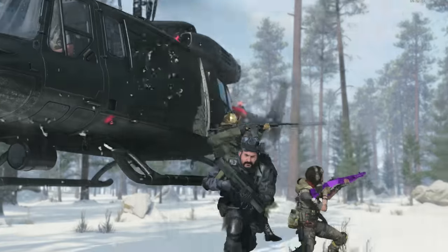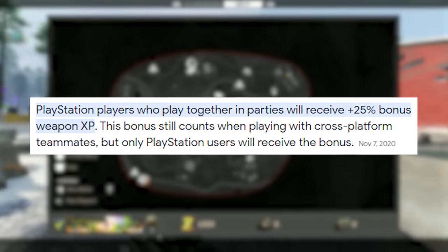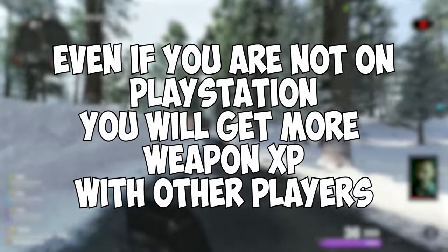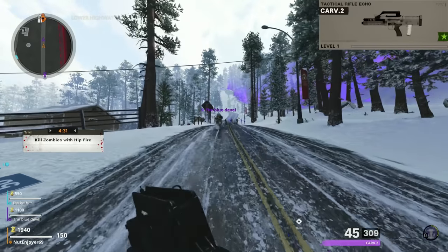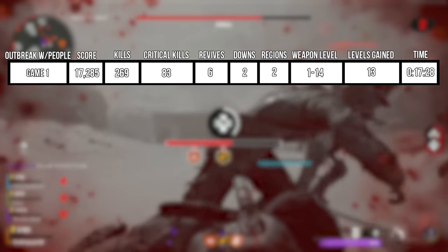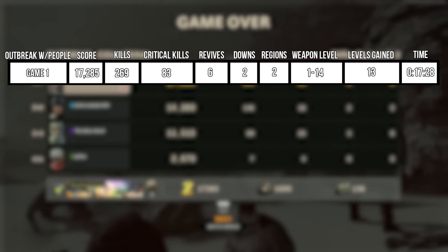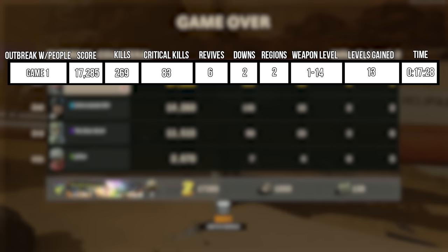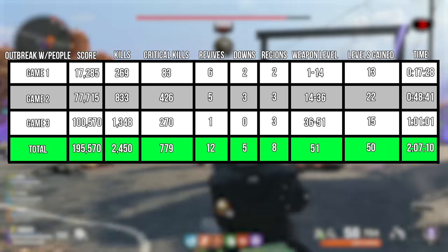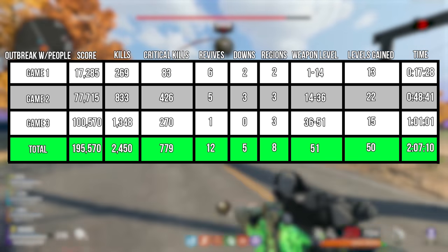To be specific, the people I was playing with were on my friends list, not just random people in matchmaking. I was also playing on a PlayStation, which — due to a deal with Call of Duty — means all PlayStation players who play together in a party receive an extra 25% bonus to weapon XP. However, if you're playing on another platform with other people, you will still gain more XP than you would solo. I went into testing with a level 1 Carve 2 and a party of people. For my first game, we died pretty early into the second region, but I still got the Carve 2 up to level 14 with only 269 kills and 83 crits. I played 2 more full games of 3 region Outbreak, so in total out of 3 games, I got my Carve 2 from level 1 to 51 with just 2,450 kills, 779 crits, 12 revives, 5 downs, 8 total regions, all in only 2 hours and 7 minutes.